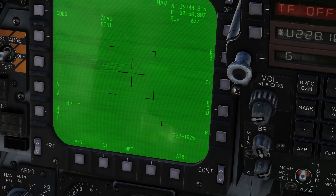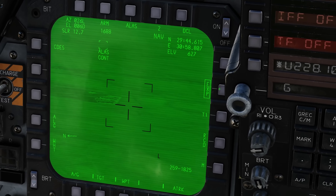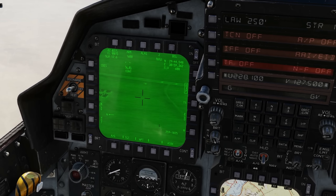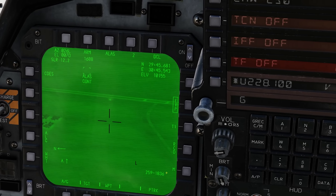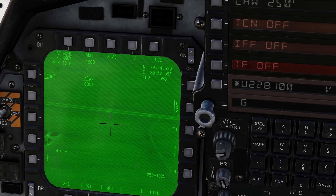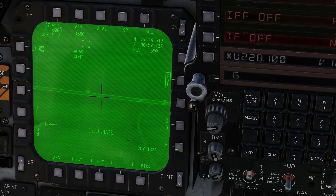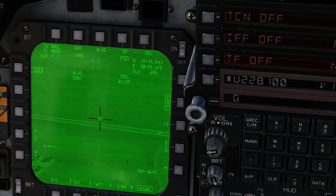Now can we see a helicopter? Let's assign command to the targeting pod and zoom in to see if we can find him. There he is. Just check our credentials. So we're going to set to point track, move our cursor to him, set to continuous designation, pre-designate, then set back to point track, and now command track to see if we can get a contrast track.